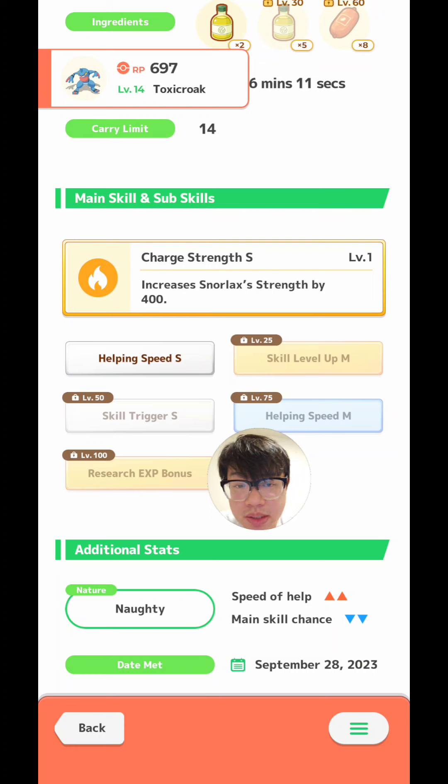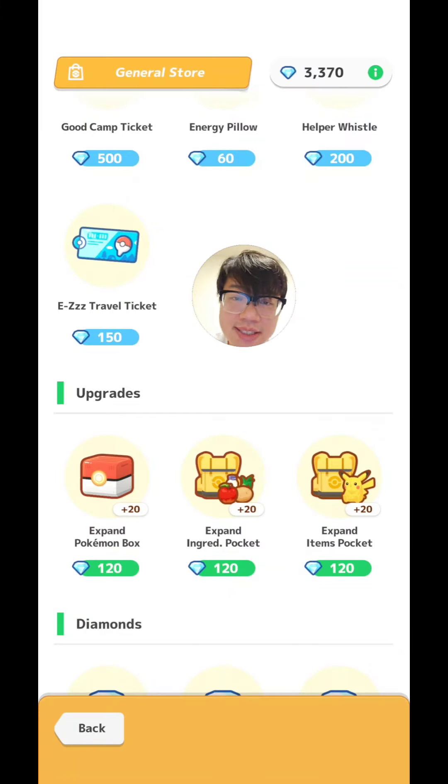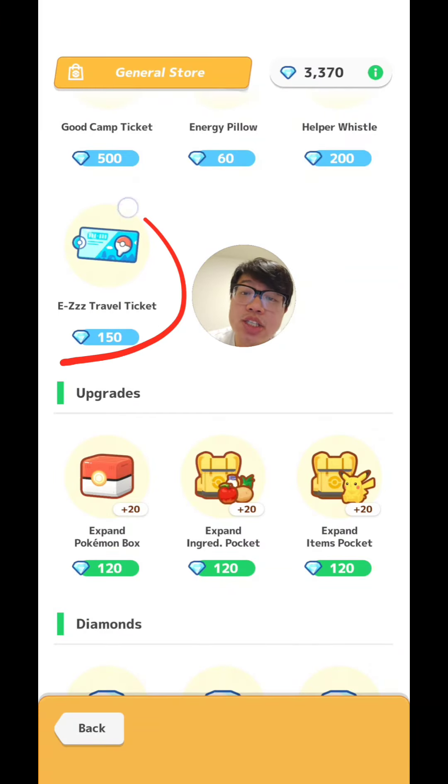My Toxicroak is actually quite good, but it's still only an ingredient specialist, so I still have no berry specialist for this week. My Primate wasn't ideal either — it didn't have the right nature and I wasn't ready to invest fully. So what I decided to do was change the island once again. This time I had to purchase the Easy Travel Ticket from the Diamond Shop, marking the first time I spent diamonds — real life money — for diamonds in this game.